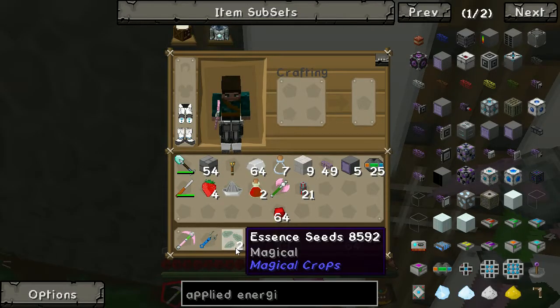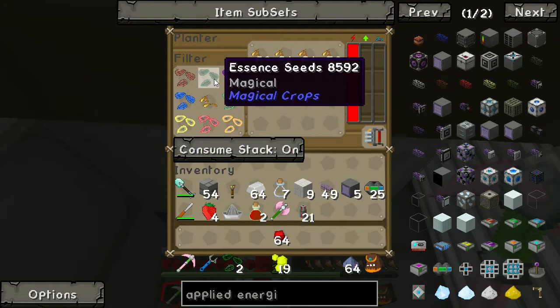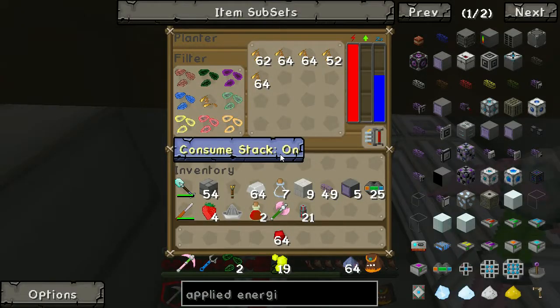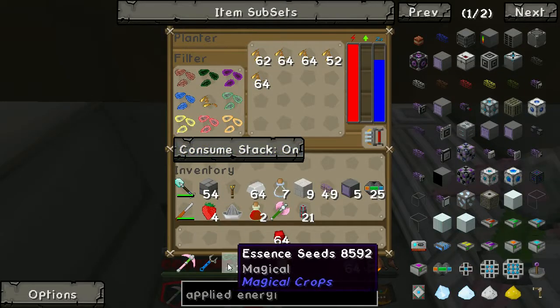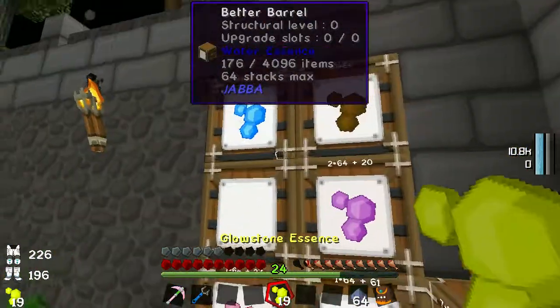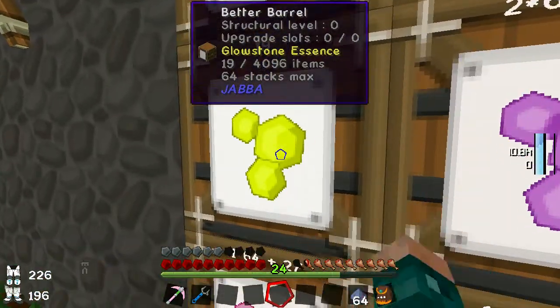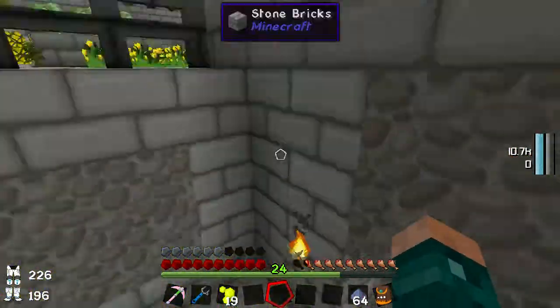Why on earth are essence seeds in here? I was growing some essence seeds — have I told them to go into there? That is rather confusing, as is the fact that I can't see them in my inventory. When I click on that, there they are: 8,592 — so those are the same, they just went up there for some reason. I can't pick any out. Okay, let us go back up.